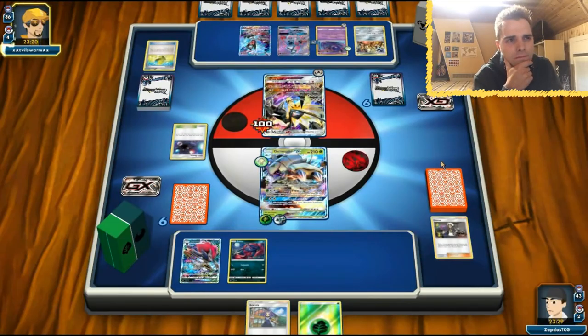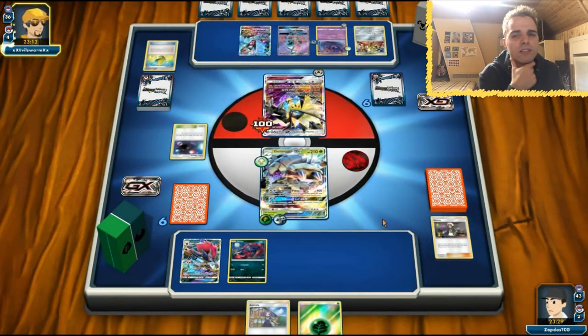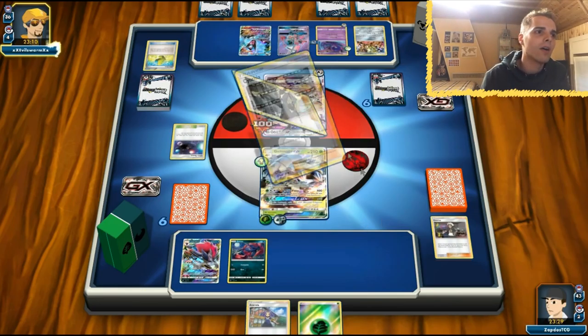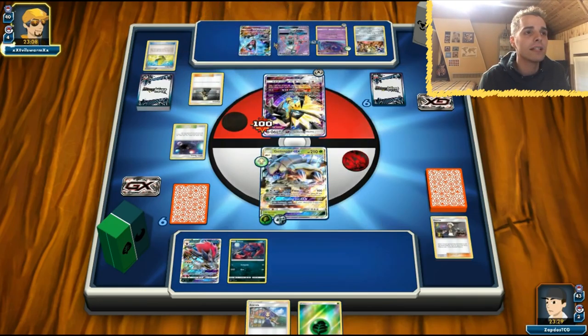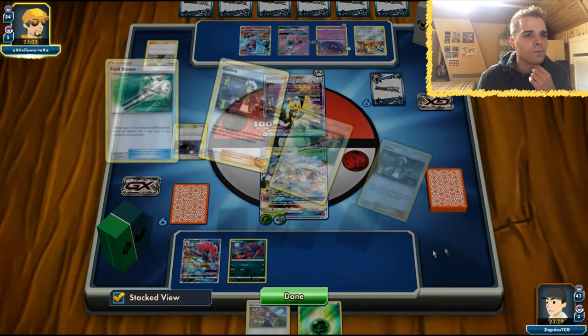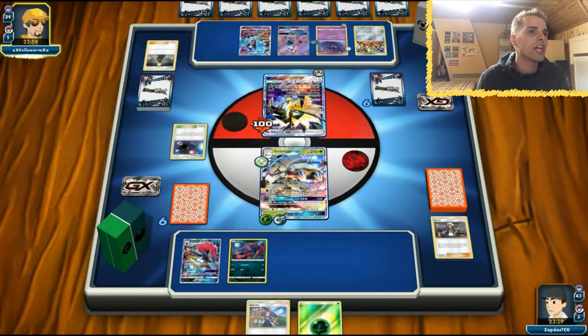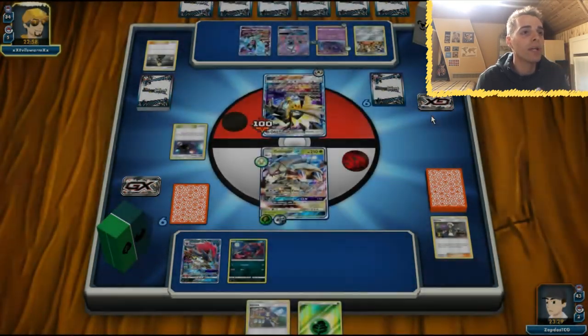Ultraspace — probably going to see some Naganadel shenanigans here. Naganadel can target our little Zorua, which is unfortunate. He doesn't get out anything so he uses a Cynthia. Was that the correct play? Could have also attacked with Zorua GX — Zorua GX would have dealt 120 damage on the Dawn Wings.